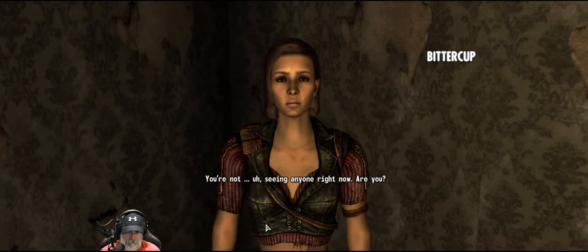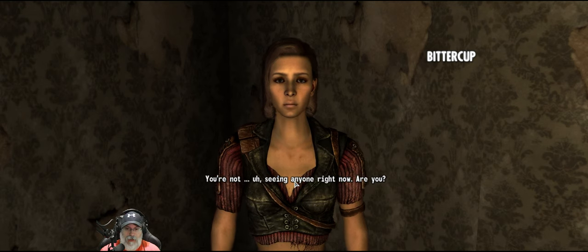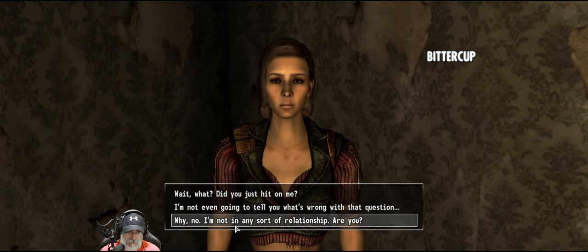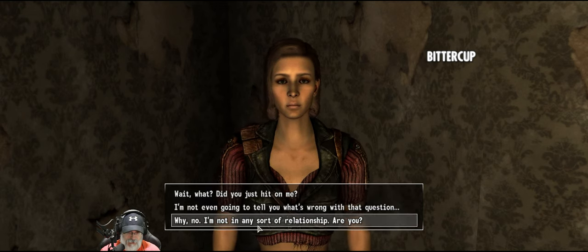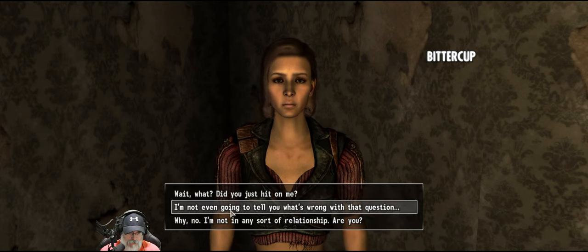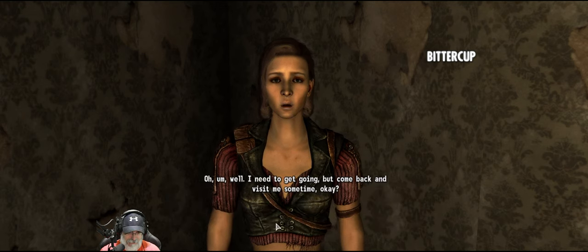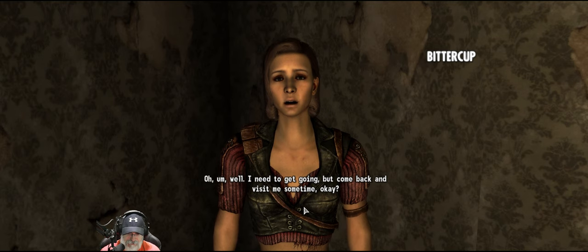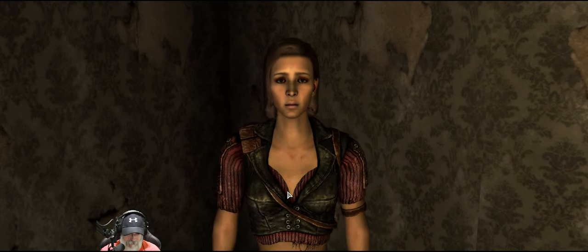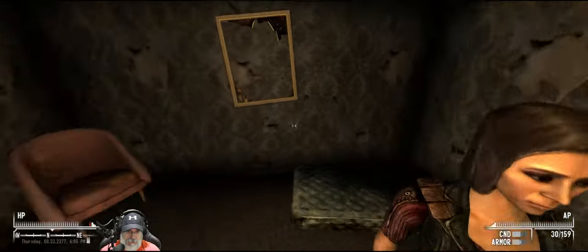'You're not seeing anyone right now, are you?' I didn't mean to go that way. 'I'm not in any sort of relationship - are you?' Well... 'What are you saying exactly?' 'I need to get going, but come back and visit me sometime.' I'll try and find your friends and then I'll come back and visit you. Accepted - folks have come to accept you for your helpful nature in Big Town.